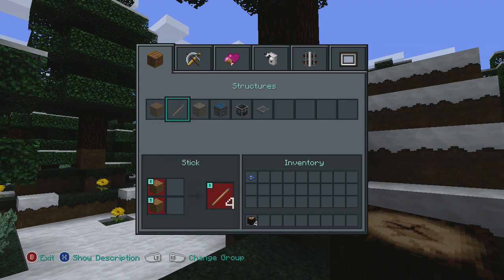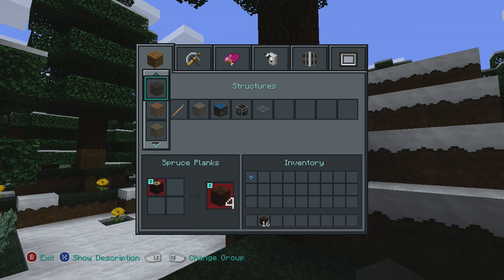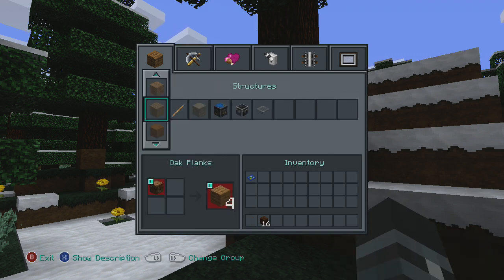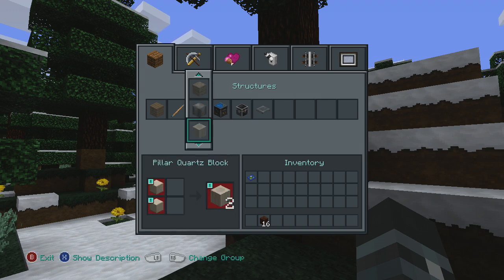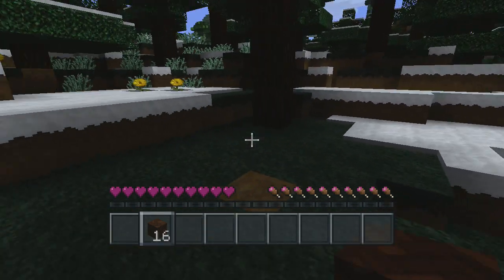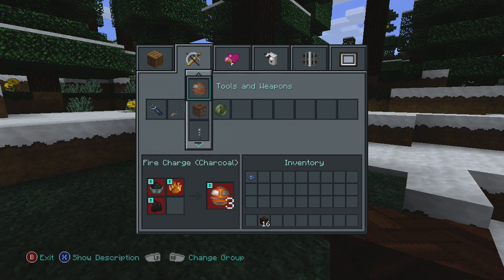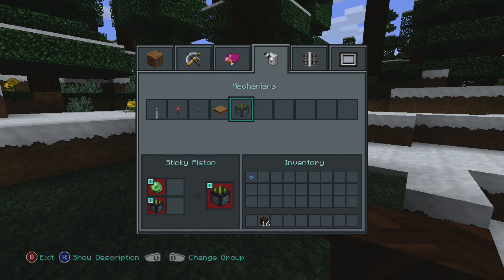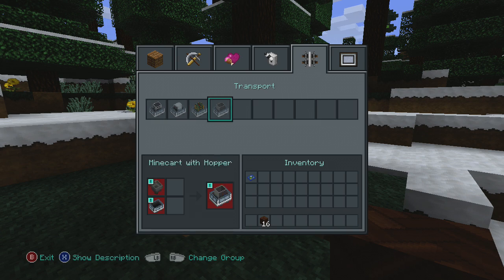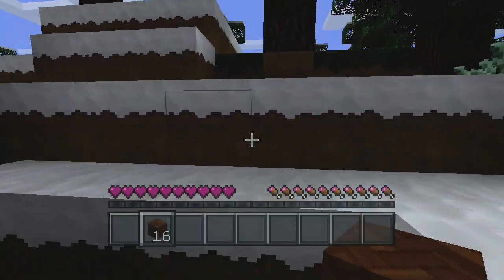Okay, that'll do for now. I need four pieces of wood to make planks — okay, we've got plenty of that. Now how do we make a crafting table? That's the question. This is actually my first time doing something like this in survival mode, so bear with me.